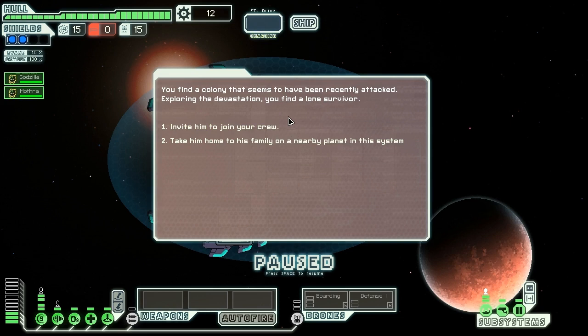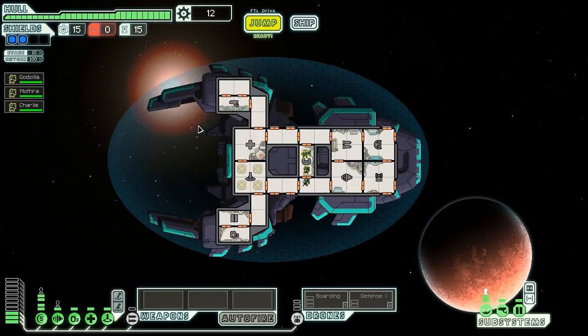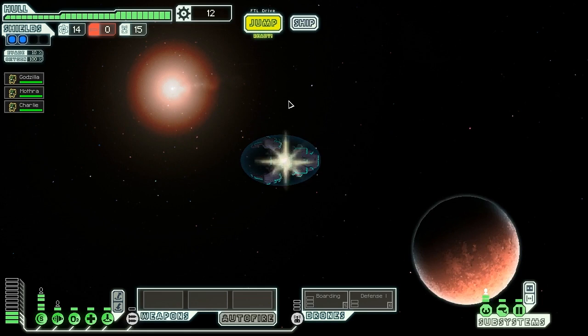We find a lone survivor. We need some crew, so let's invite him to join us. He happily offers his services for a time in exchange for getting off that rock. And it's another Mantis - magnificent. We now have a boarding party of three. Although Godzilla, Mothra, and Charlie is a bit of a lame combination, we'll make do. Now let us jump onwards. We don't need to go to the store because there's literally nothing for us to buy and no money to buy it with.